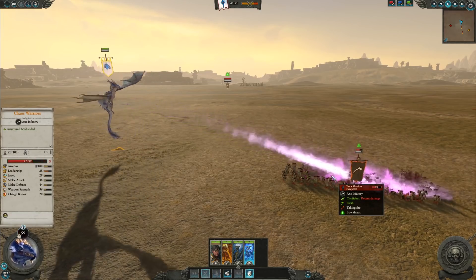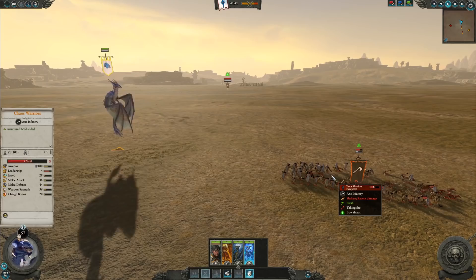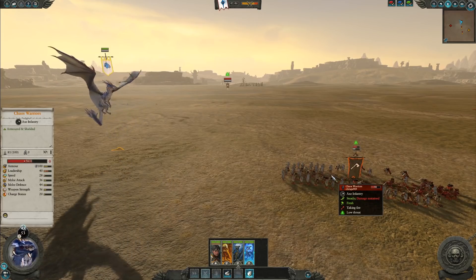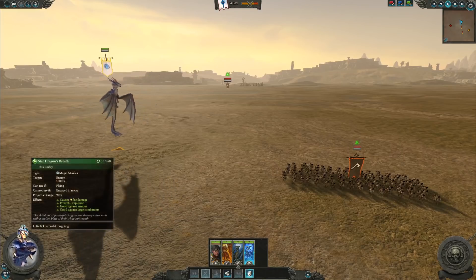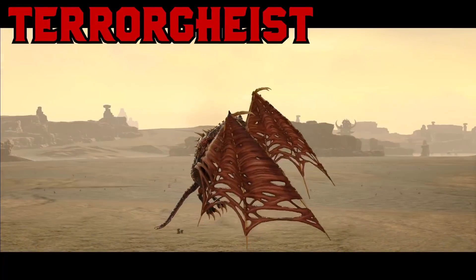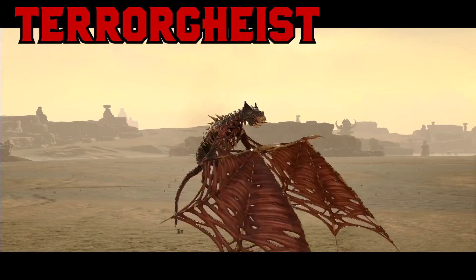So if you wanted to use the Star Dragon exclusively for its breath attack on infantry, don't count on it. But of course we still haven't done the single entity test, and this thing is a beast in close combat. So don't rule it out just yet. Taking a step away from the high elves, let's talk about the Vampire Counts — or even Vampire Coast — and the Terrorgeist.